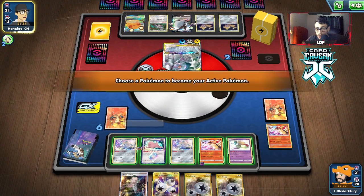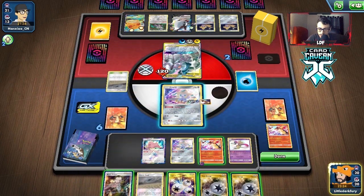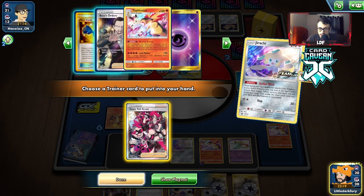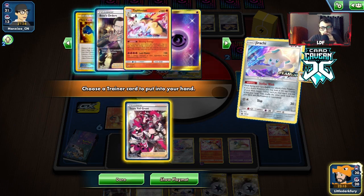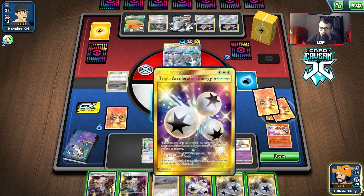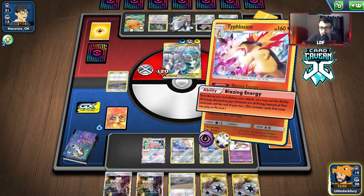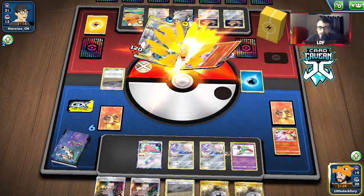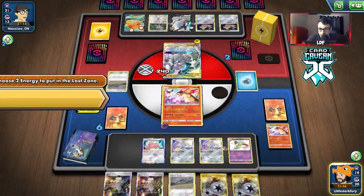They knock out one more Typhlosion unless by some random miracle they don't have energy left - and they don't! They got no other energy to play. Oh maybe we have them then. Team Yell Grunt! Actually stick with Boss's Orders - let's double down on the boss. Maybe we do have a chance after all. We should have attached the Twin Energy though - I wasn't thinking. I should have put a Twin Energy on last turn, that's not good.